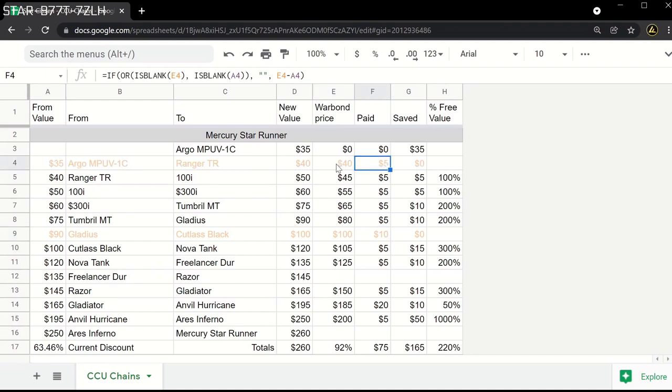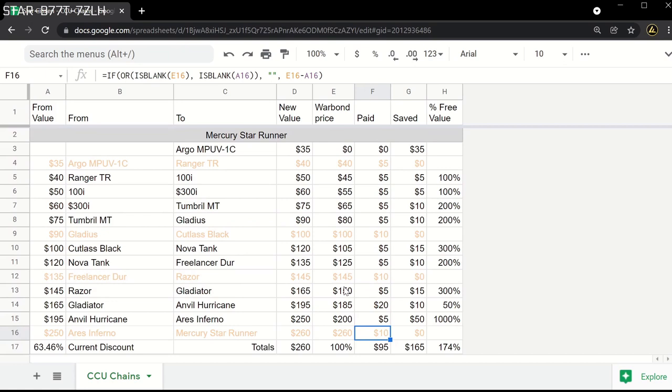In addition to the Cutlass Black, we will also use $5 of store credit to get the CCU from the Argo MPUV-1C to the Ranger TR — this will ensure we don't need to pay more money when the price is increased for its release. Next, we will close our last gap using $10 of store credit to go from the Freelancer Durr to the Razor. Lastly, we will use store credits to buy the CCU to our target ship, the Mercury Star Runner — this will cost us $10 in store credits, bringing the final value to $260. All said and done, we have spent a total of $95: $35 in store credit and $60 in new money. By chaining warbond CCUs, we were able to save a whopping $165 off of a $260 ship, which ends up being just short of a 65% discount.